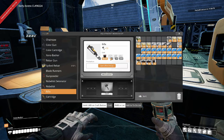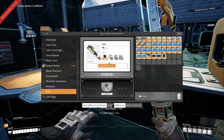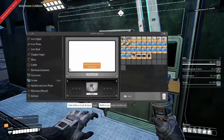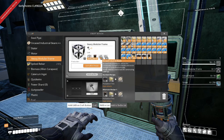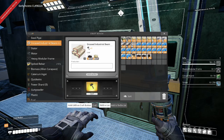What do we need? Heavy modular frames, circuit boards, and screws. Let's add that to the list. Heavy modular frames — that's actually something we're struggling to build right now. What do I need for that? Encased industrial beams. So I need 3, which means I need 15 encased industrial beams. I don't think that'll be an issue, we'll just knock that out real quick.